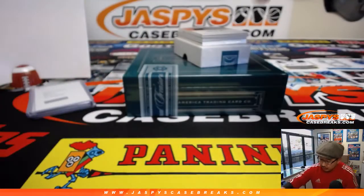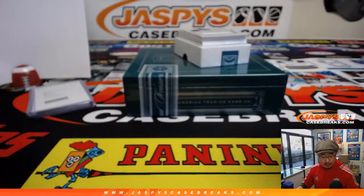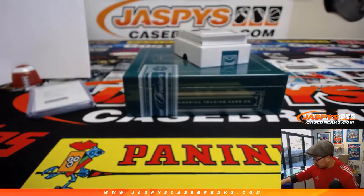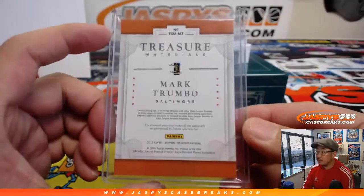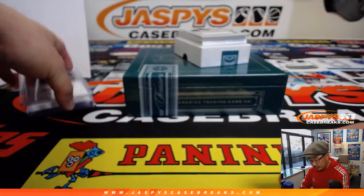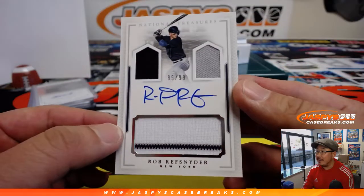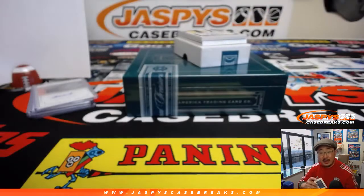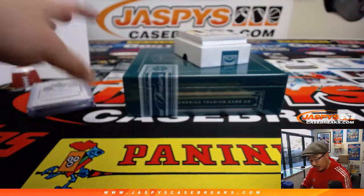Jason Keen with zero — jersey auto, Mark Trumbo, 40 out of 99. Another one for Jason with number zero. We've got a triple relic autograph, Rob Refsnyder, 85 out of 99. Number five, Ed Ahrens. Nice player's collection triple relic auto.